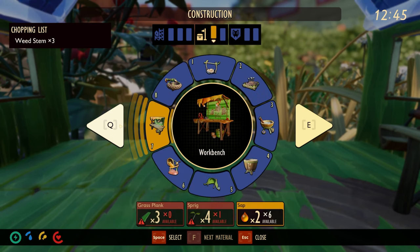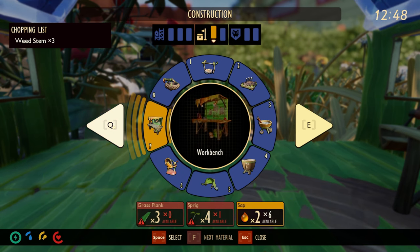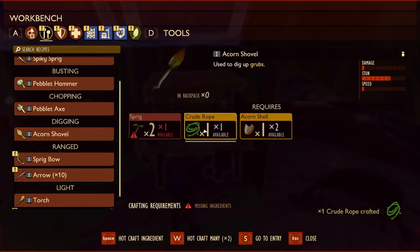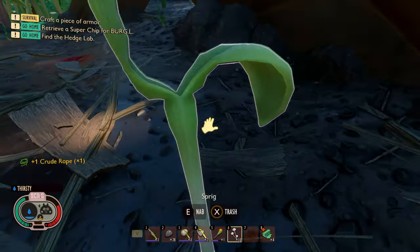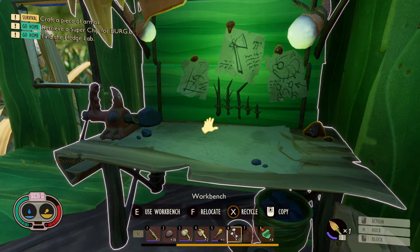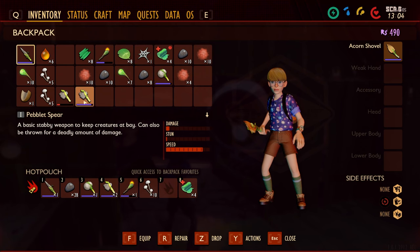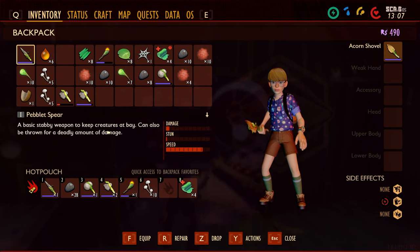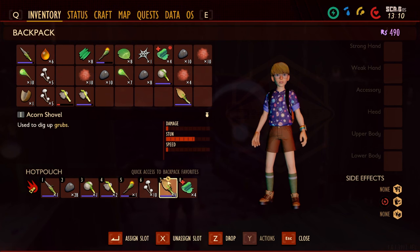First thing I'd like to do is get a spinning wheel going. It needs rope, acorn tops, and clay, so we're going to need a shovel. Let's make an acorn shovel - we need crude rope, two sprigs. Let's craft that so we can get some clay. Craft and equip - we have a shovel. Wait, where did my shovel go?